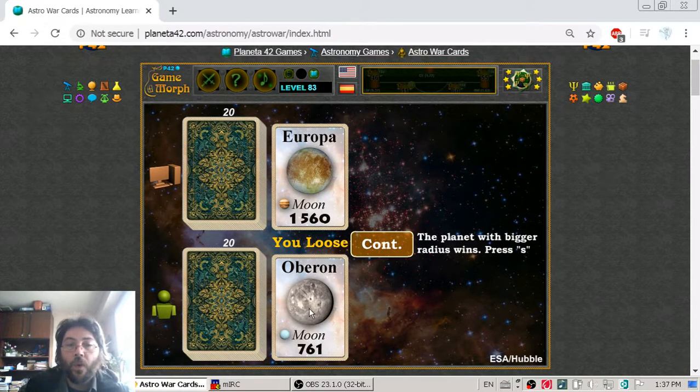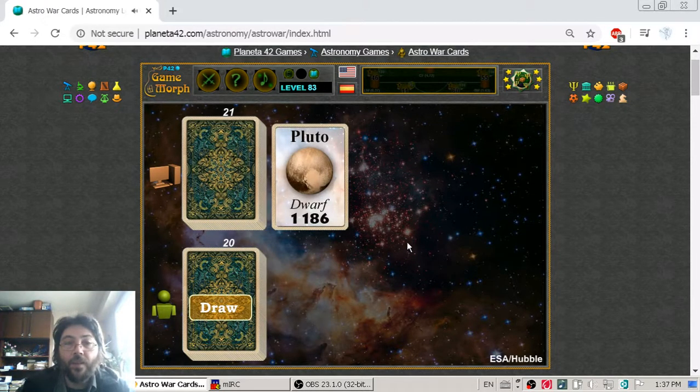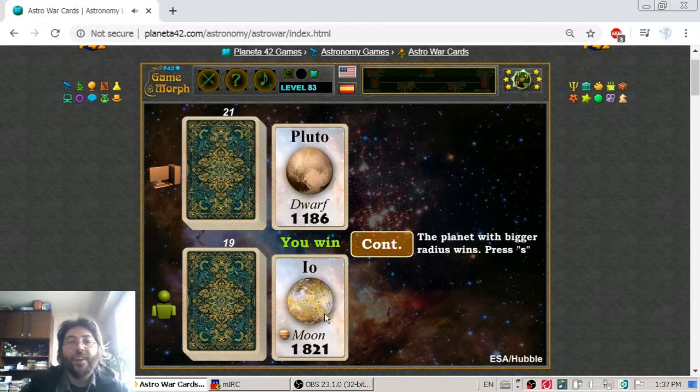I draw Oberon, which is a satellite of Uranus with a radius of 761 kilometers. Next hand: the computer plays Pluto, but I got Io. Here is an interesting situation — Io is bigger than Pluto. Io is a satellite of Jupiter with a radius of 1,821 kilometers, where Pluto has a radius of 1,186 kilometers. I win this one.